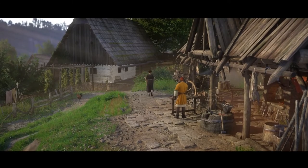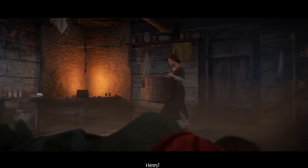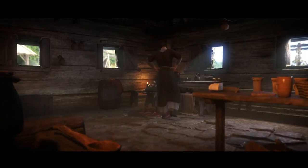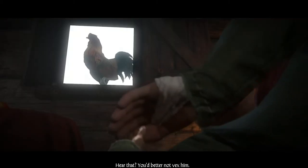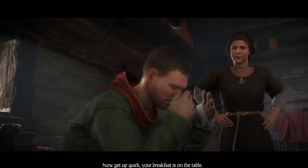The way we're going to roleplay this is we're going to play Henry as Perrin Aybara from the Wheel of Time series. Get up now, let's get up. "Get up or I'll come get you up, you slugabed!" — "You'd better not vex him." — "Now get up quick. Your breakfast is on the table."